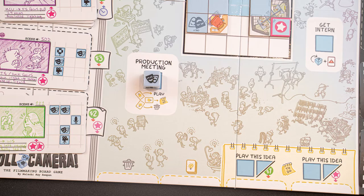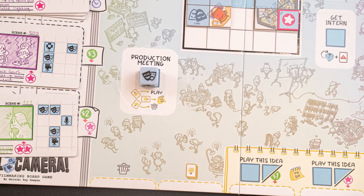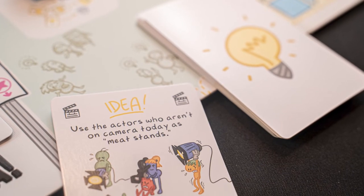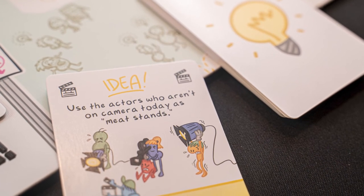Another major issue with cooperative games is the alpha gamer who tells everyone exactly what they should do on their turn — and that can still happen in this game. The way it's mitigated is through idea cards. One of the spaces you can place your dice allows players to share one of their idea or action cards. Each player lays one of their action cards, and as a team you select which one to actually activate. But you can't tell other players what your cards say — you can say 'I have a really good idea, I think it would be a good time to have a meeting,' but you can never share exactly what your cards are, so all players get involved based on their own idea cards.